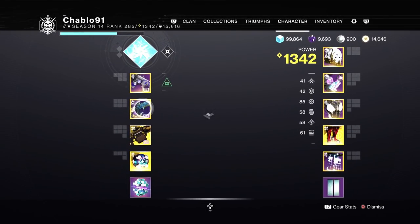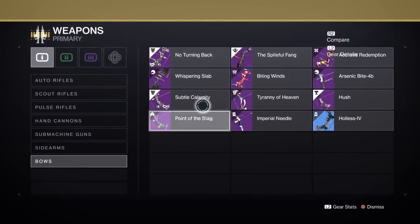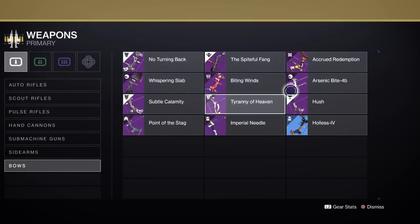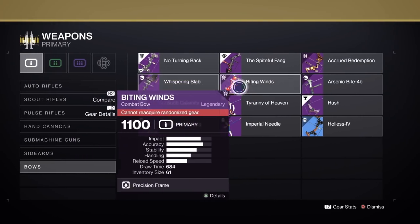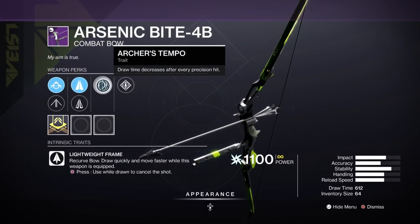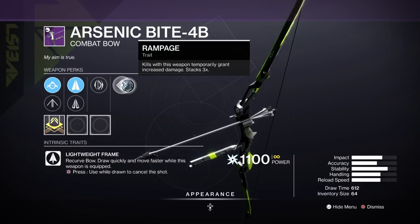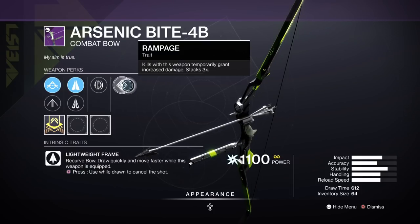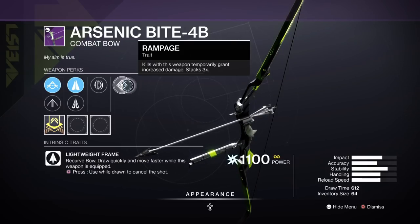There's one bow I don't have on me — let's go to Collections quickly. Biting Winds is a good one — Kinetic, as long as you get Explosive Head on it. Whisper and Slab is a kinetic option because it rolls with Explosive Accurized Redemption. Accrued Redemption has Explosive Head as well. And Arsenic Bite can roll with Explosive Head and Dragonfly. The dragonfly on a bow is stronger than on a Scout, Hand Cannon, or Rifle because of the impact damage on the bow — the Dragonfly is based on the initial impact of the weapon itself. That's why Dragonfly is so effective on bows. Explosive Head is even more effective — it staggers enemies and continually overloads champions.